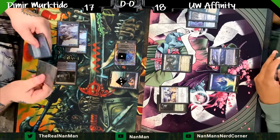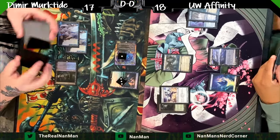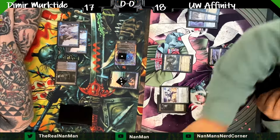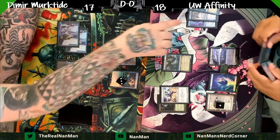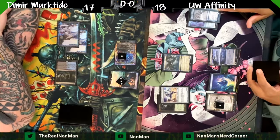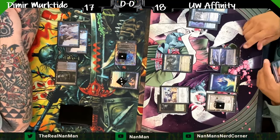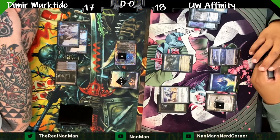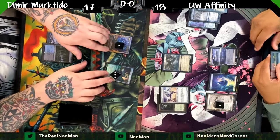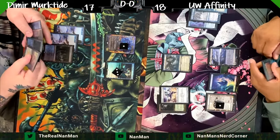It's a very tough position when you're sitting there with a Memnite and an Emery facing down a Murktide and a Frog on turn three — pretty scary. We see an Urza's Saga, which could help dig for stuff. There's a Thought Monitor in the graveyard and another in hand with two artifacts out — still quite a bit to cast to draw cards. We did have to mulligan down to six for this opener.